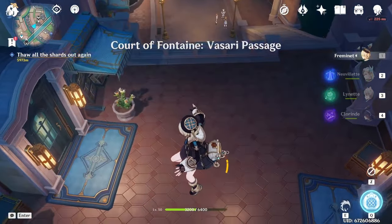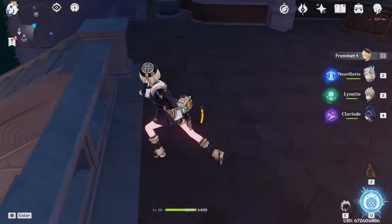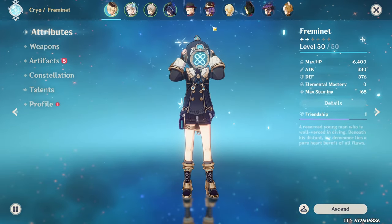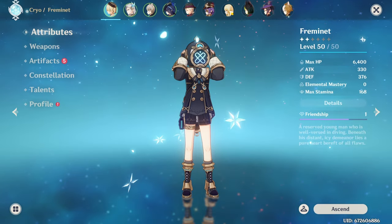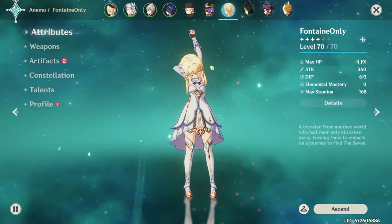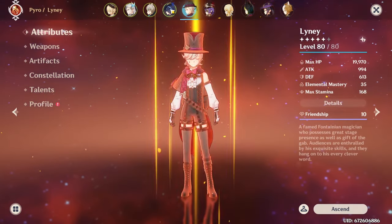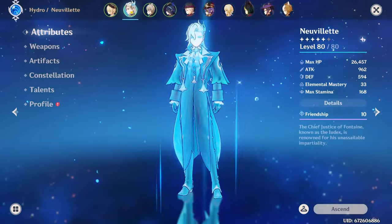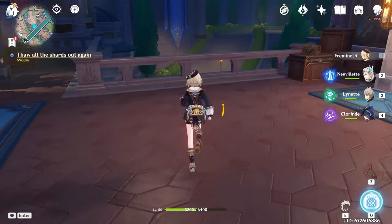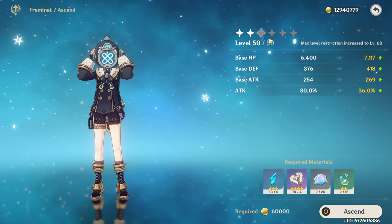It has been way too long and I think it's time that we actually build Freminet, because he has been sitting at level 50 basically since we got him. He's like the only character we really haven't built - even the Traveler, who is Anemo for some reason, they're like level 70, and everyone else is 80. So we're gonna go build Freminet today.